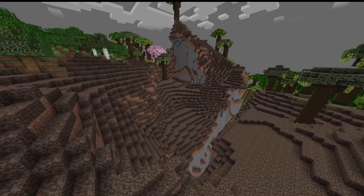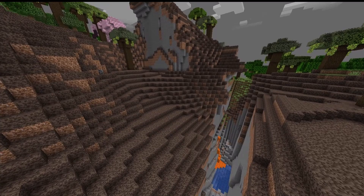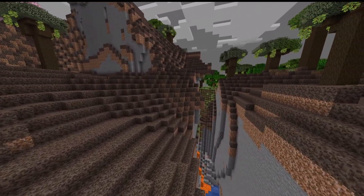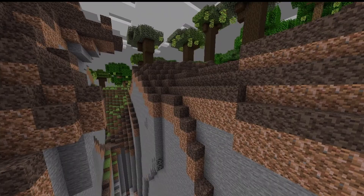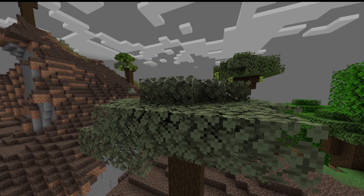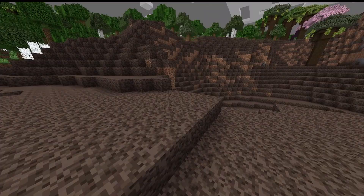Next up is the Spider Forest. This biome is made up entirely of these spider nest blocks — a new block with similar properties to soul sand when you walk on it, and is meant as a home for spiders. You can find big webs throughout this biome, and all the trees that spawn here have really white leaves. Overall, just not a great biome to traverse through.